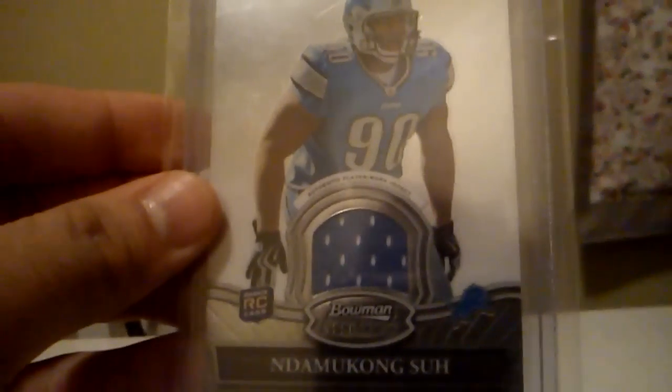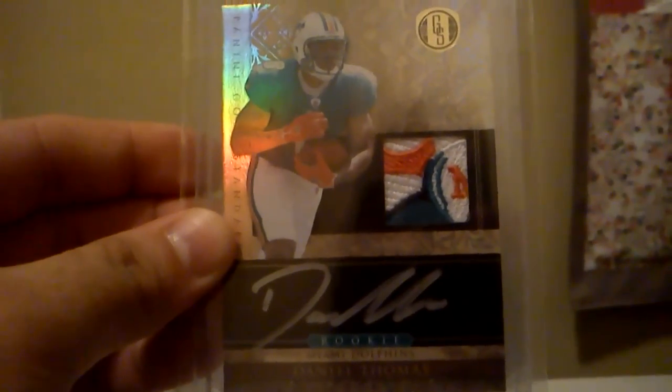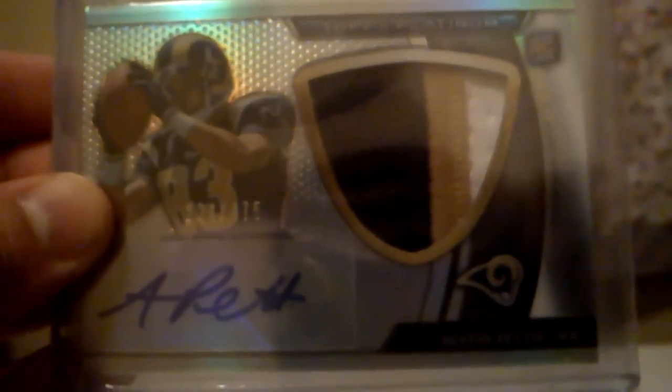Got a rookie jersey from Bowman Sterling of Ndamukong Suh. Got a rookie auto of Robert Turbin from Platinum. From this year's Certified Fabric of the Game, got a nice jersey of Doug Flutie — Bills — out of 25. Got a nice rookie auto of Marquise Mays from this year's Momentum, out of 799. Got this really sick piece of the Dolphin patch auto of Daniel Thomas out of Gold Standard, out of 525. Got this three color patch auto from Platinum of Austin Pettis, out of 475.